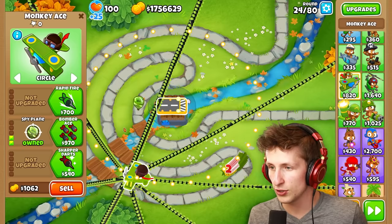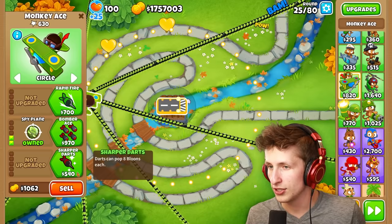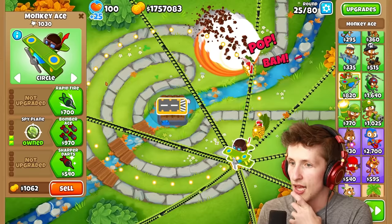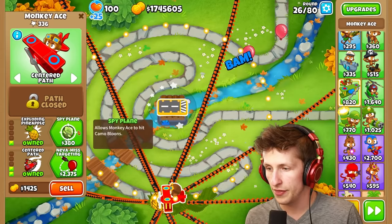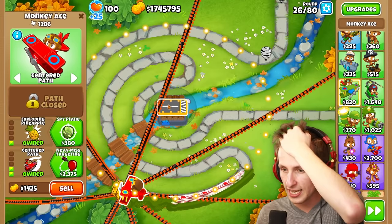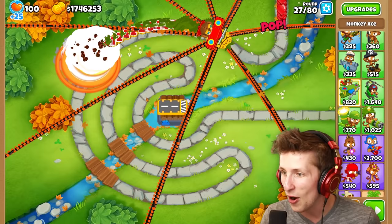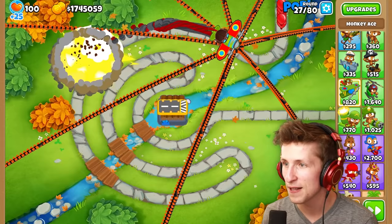A camo balloon! All right, what is Spy Plane? Oh my gosh, look at the pineapples! I want to go the top path — the top path is pretty satisfying. What if we do centered path and then do that? Oh my gosh, it literally perfectly puts pineapples on the outer side — it's literally all the way around perfectly! So the bomber plane — holy cow! Spy Plane Bomber Ace as well — oh my gosh, look at how cool that looks!